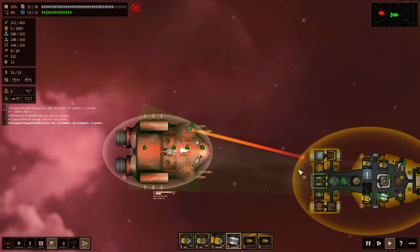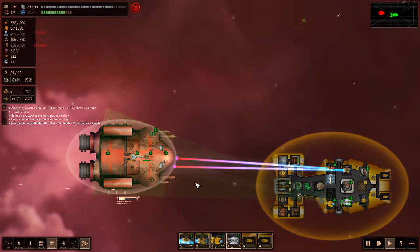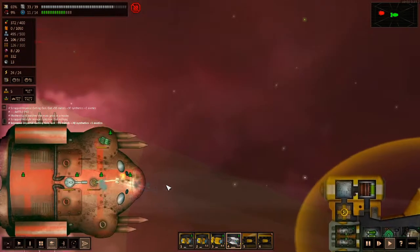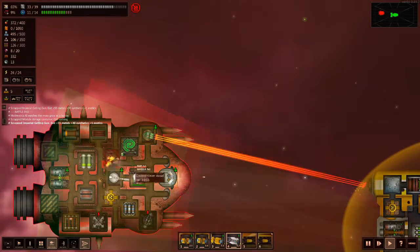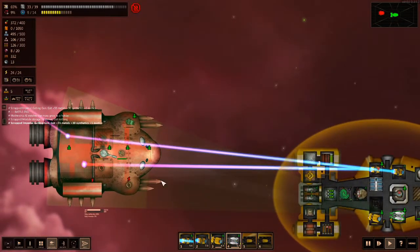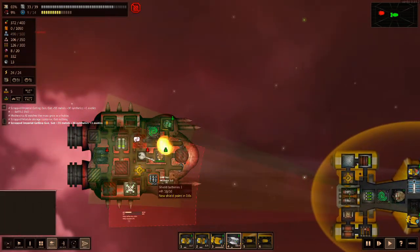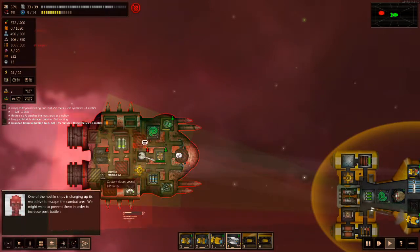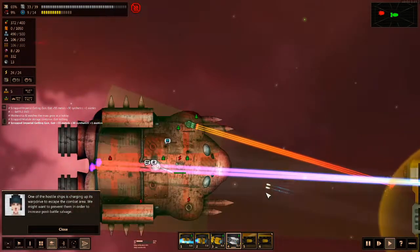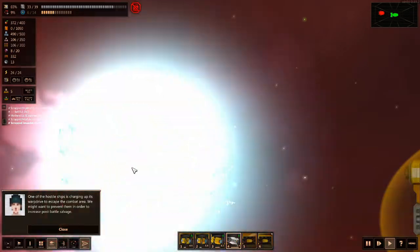We take out four of their health. They're trying to hurt us — they miss us with their little missile. Our steel-shooting gun is terrible, but we destroyed their shields and one of our missiles hits. Now we can fire proper lasers and damage their systems. They're going to engage their warp drive trying to get out of here, but we've got these lovely missiles. We just hit their engine — boom, blew them up.